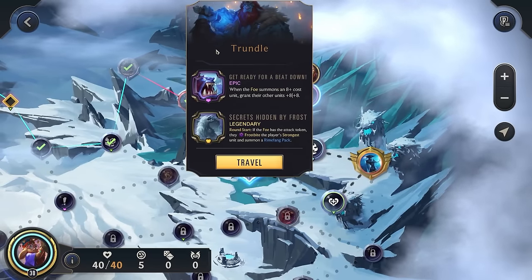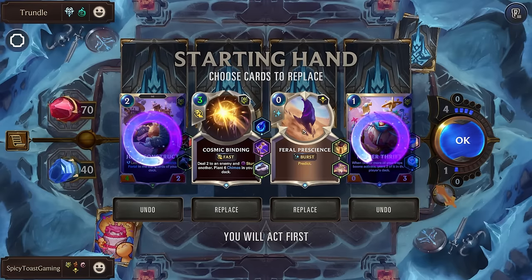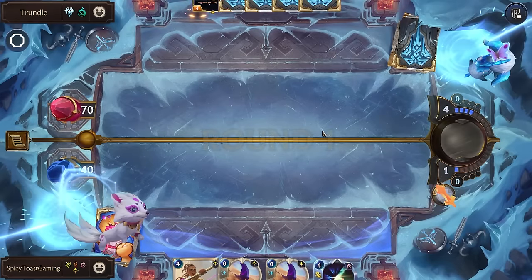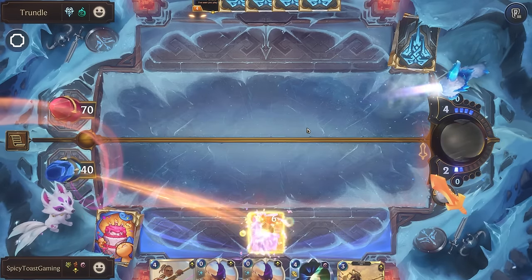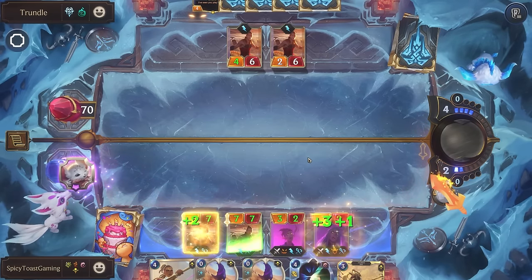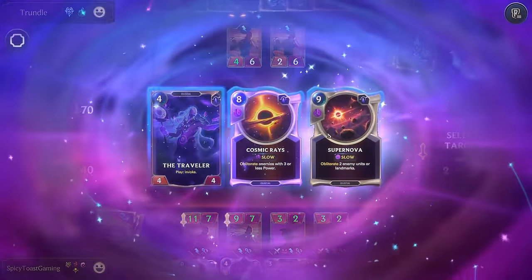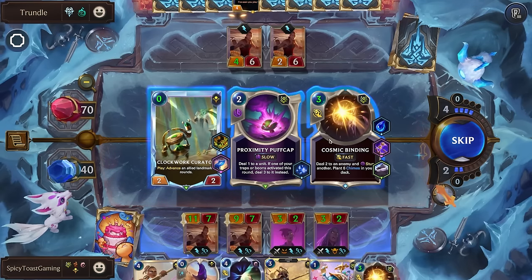We have Trundle with Secrets Hidden by Frost. Let's actually get rid of everything — we just want to increase our odds of drawing our Nora as much as possible because she is the most important part of our game plan. Looks like we did not draw her — at least not yet, maybe we'll get lucky. We did not. No Nora, not great.